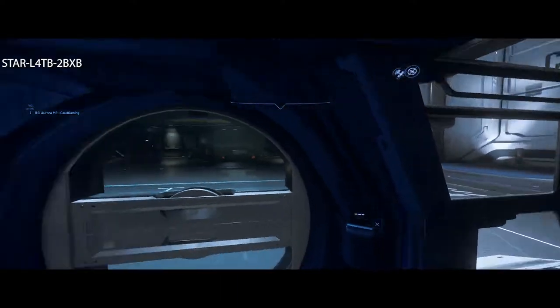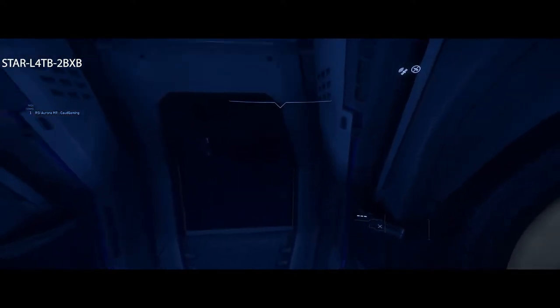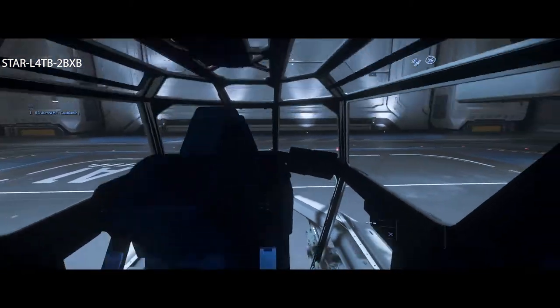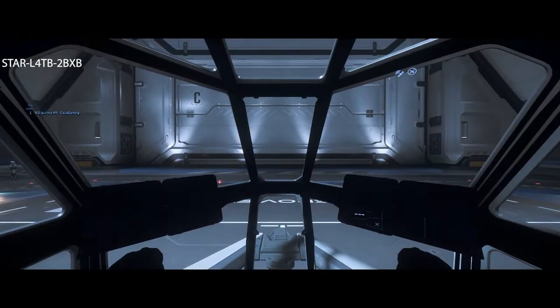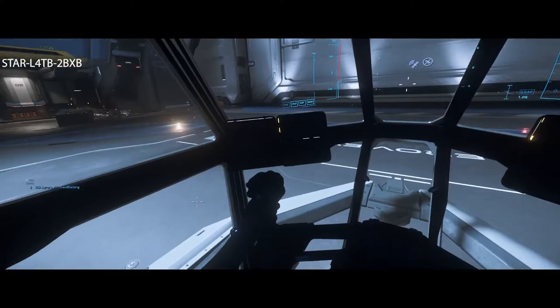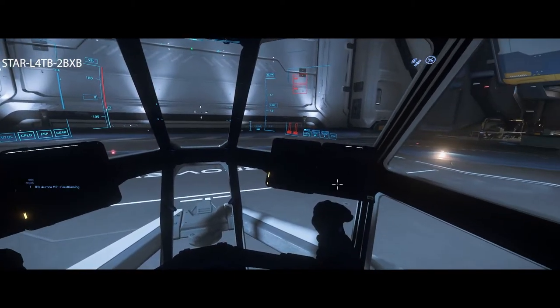Go up to the ship, hold down F, and enter it. Once you're inside, you've got a bed in the back where you can lay down and log out if you're out in space or on another planet. Go up to the captain's seat and sit down using F. The quick way to power everything up is to press R.